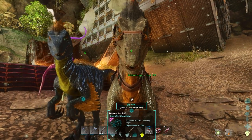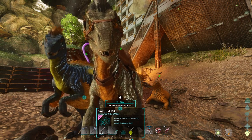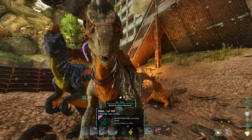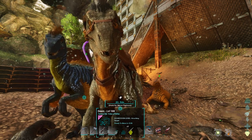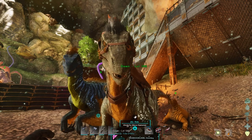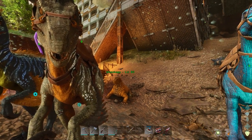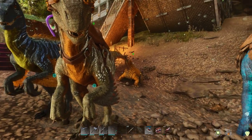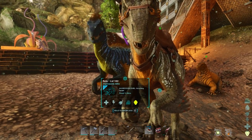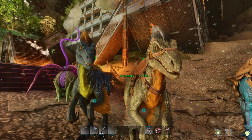You want to make sure when you're mutating, go for things that you need. Like stamina maybe is a good one depending on the creature, especially if it's a flyer. Or health, especially if it's a tank or something quite squishy like the raptor. Or melee damage for almost everything. Or even weight for some creatures like the argy, or the Anky - weight is a super good thing for them. So it all depends on the creature and what they do.